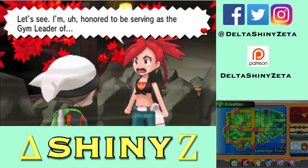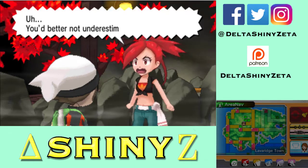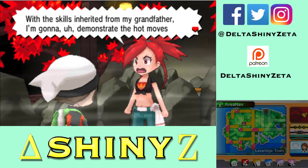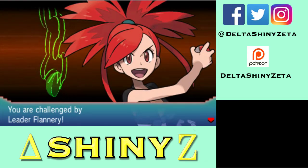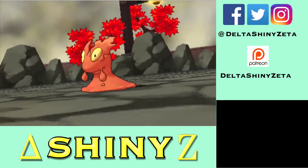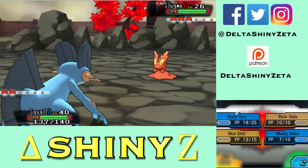Flannery says: 'Puny trainer, you've done well to make it this far. I'm Flannery and I'm in charge here. You better not underestimate me just cause I've only been leader a short time — with the skills inherited from my grandfather I'm gonna demonstrate the hot moves we've owned in this land.' She seems very hesitant — yeah, she just became gym leader. As a kid I was always like, Flannery is the hottest gym leader in Hoenn and one of the hottest in all of Pokemon.